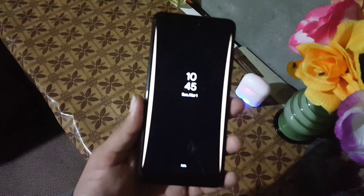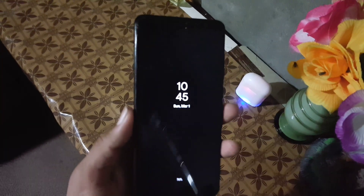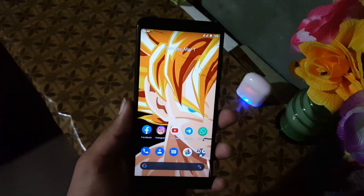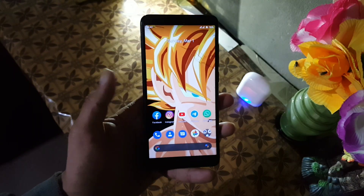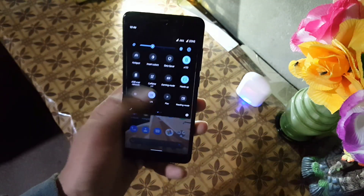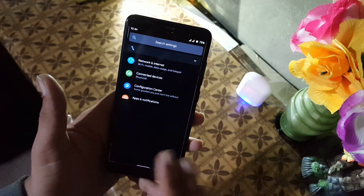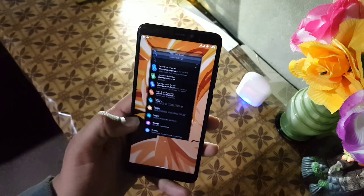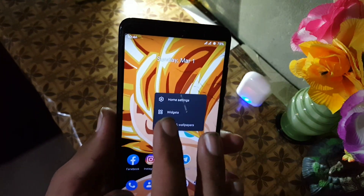One thing I really like in this ROM is the edge lighting — it looks really amazing and it makes my phone different from my friends'. The overall performance and experience, speed-wise and battery-wise, is just amazing, and there is not a single bug or issue in this ROM. Everything is working fine and its performance is just great even on the stock kernel.